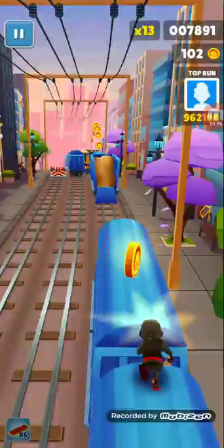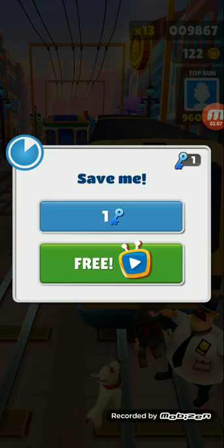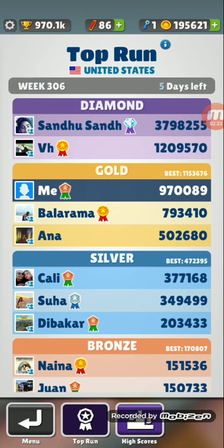So, as you can see, let me kill myself real fast — let me get caught. My high score is this, and my last time was 47,000 I think. We should be... where are we? Top run. Okay, so we beat one guy — that's good. One more and then we need to beat VH, and then we are in Diamond. Pretty nice.